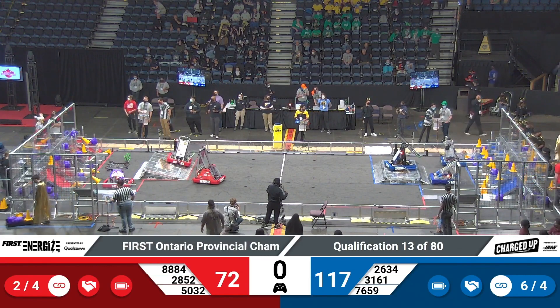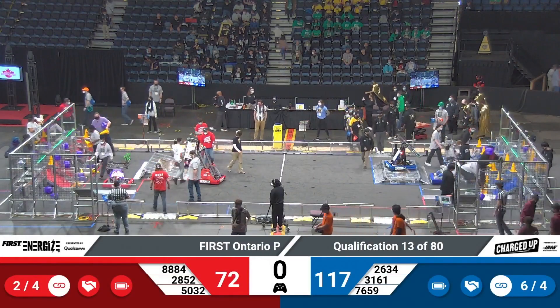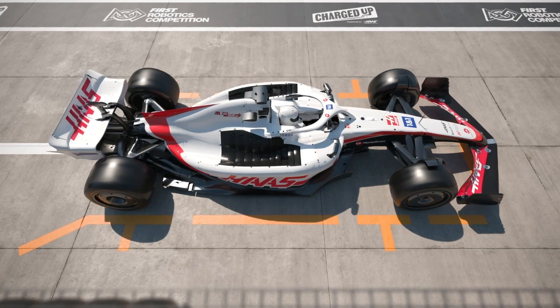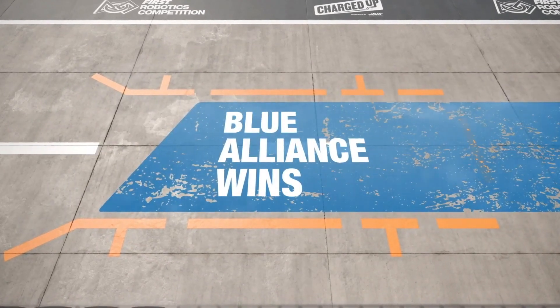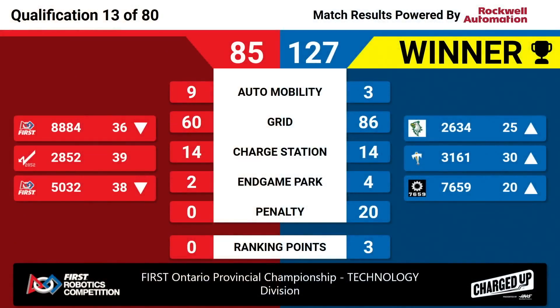Right now the Blue Alliance has a lead. Let's have a look at that score — eyes up to the screen. It is the Blue Alliance. Final score of 127 to 85. Well done. It propels each of those Blue Alliance teams further up, and Red Alliance — two of them have to take a step backwards. We are sending it back.